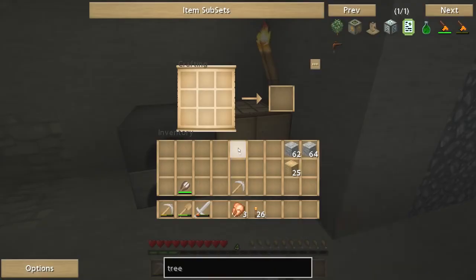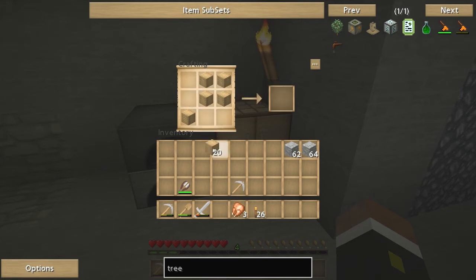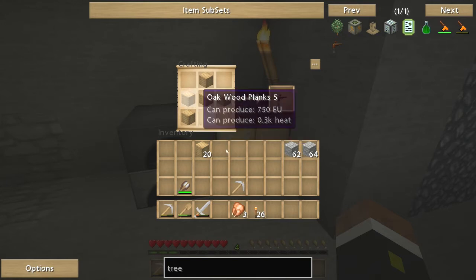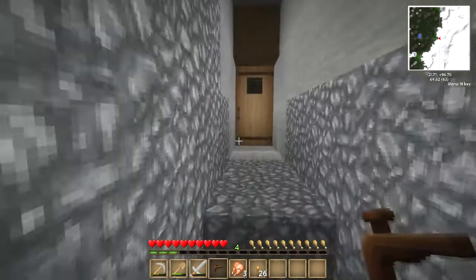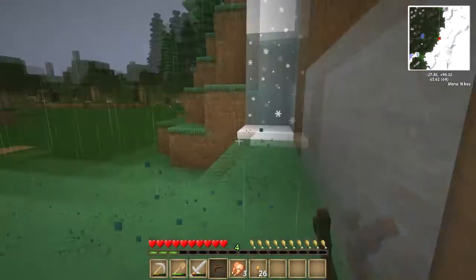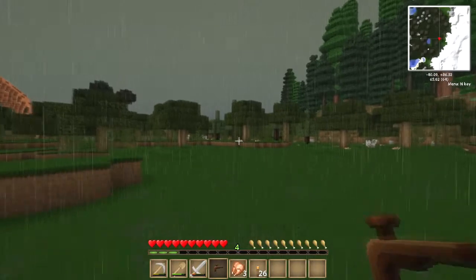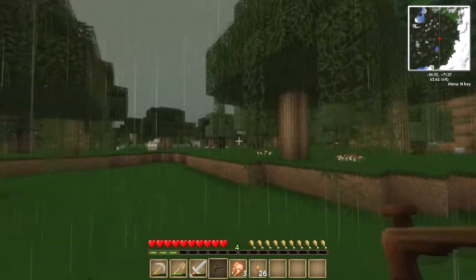You're going to have to bear with me on this because I'm utterly... oh shit, I already have the recipe. I've got one there we go, I was right. So let's go and put some of these tree taps in. I don't know if these are the right rubber trees. Let's just go and see what rubber we can get.